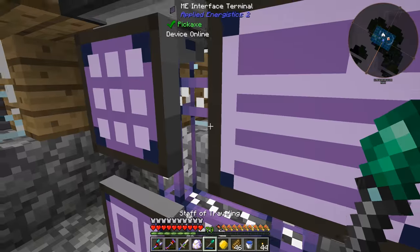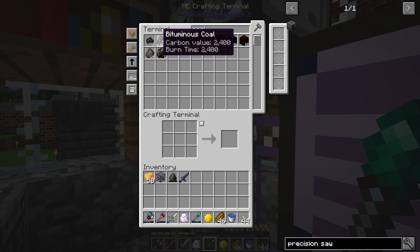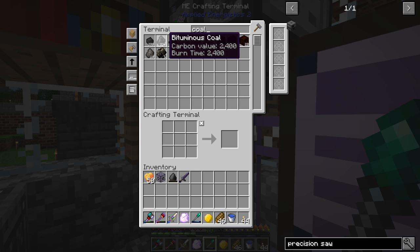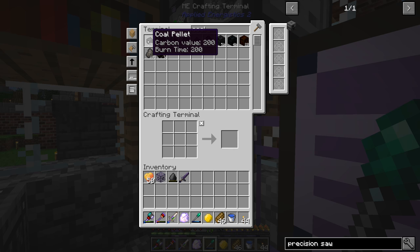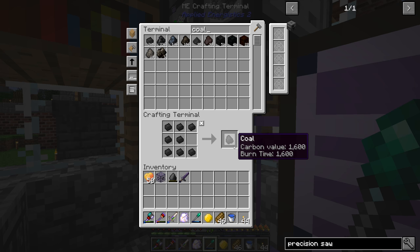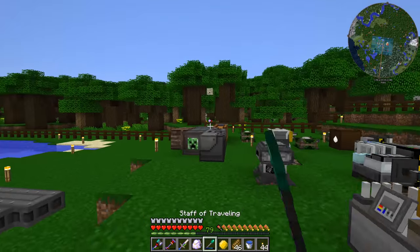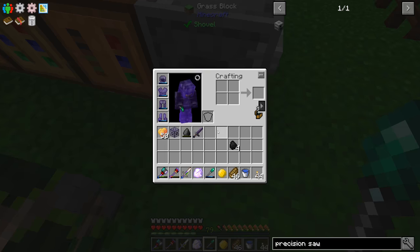I don't believe we have any void crystals. We need coal — four pieces of coal. We don't have any regular coal, only charcoal and coal dust. I was wishing we could combine coal pellets back into regular coal — and it turns out you absolutely can! I didn't know that. That makes things simple.